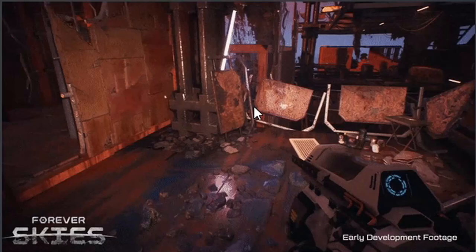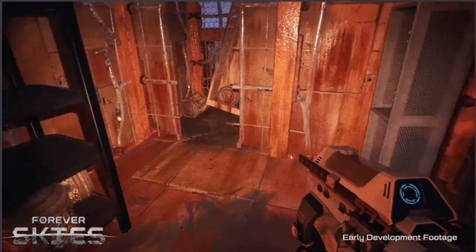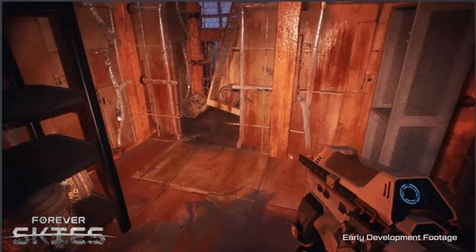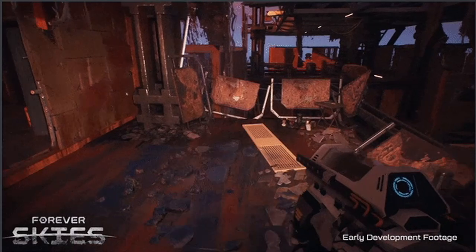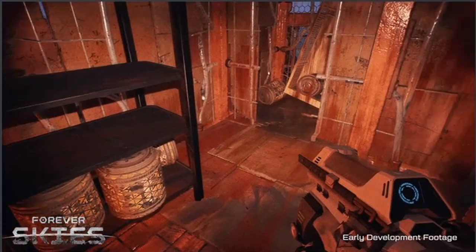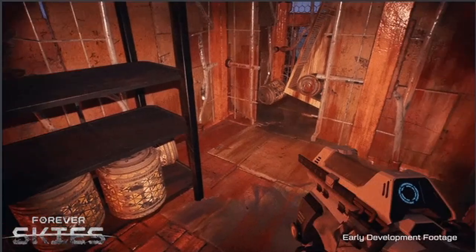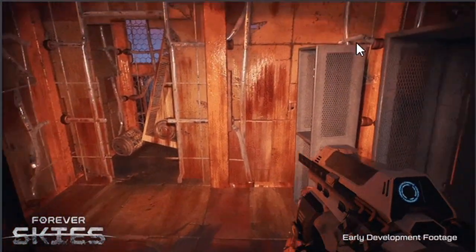Here we have what looks to be an interior. These locations are packed with different items such as materials to extract, food, lost tech to reverse engineer, and even artifacts of the past to decorate your ship with. When you see this location appear on your radar or spot it on the horizon, it's worth paying a visit. I know I've compared it a lot, but this has a very Subnautica vibe - I loved that game and put hours and hours into it.